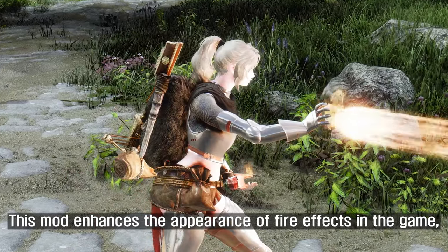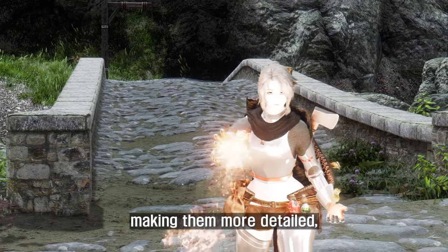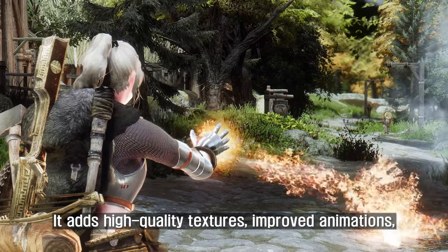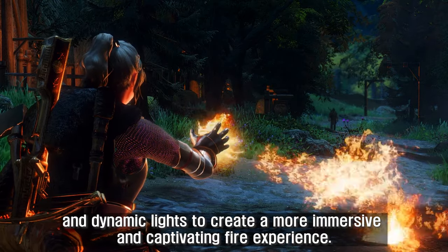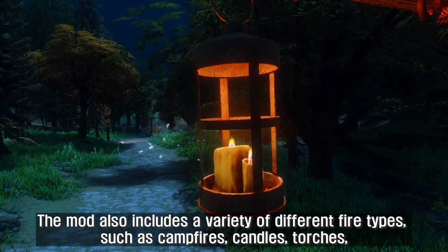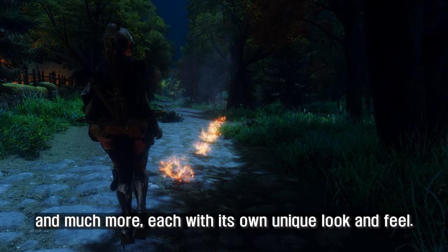The sixth mod to introduce is Cinematic Fire Effects 2 HD. This mod enhances the appearance of fire effects in the game, making them more detailed, realistic, and cinematic. It adds high-quality textures, improved animations, and dynamic lights to create a more immersive and captivating fire experience. The mod also includes a variety of different fire types, such as campfires, candles, torches, and much more, each with its own unique look and feel.